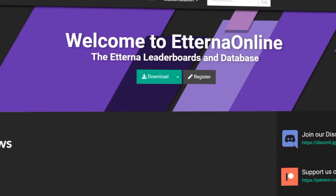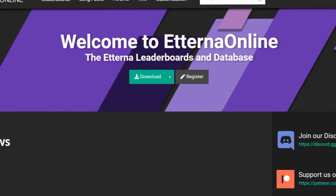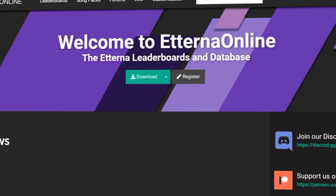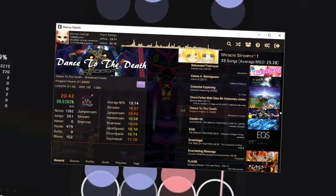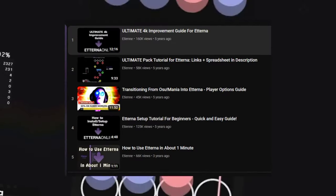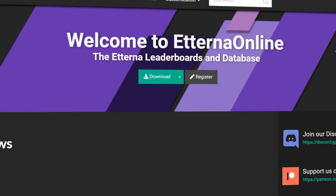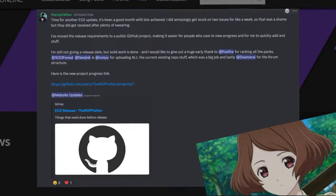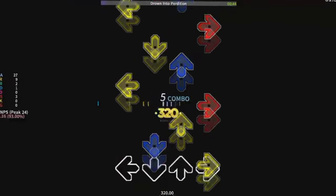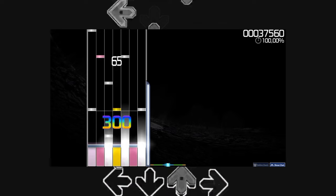Eterna is a bit more niche — its community is much, much smaller in size compared to Osu's. And Eterna itself suffers from Osu's onboarding issues, but on a worse scale. When you boot up the game for the first time, there are no tutorials or anything that guides you through it, and the website doesn't help either. The UI is worse than Osu's, although they are currently working on fixing it. At least in Eterna the default skins are actually playable, unlike whatever Osu has.